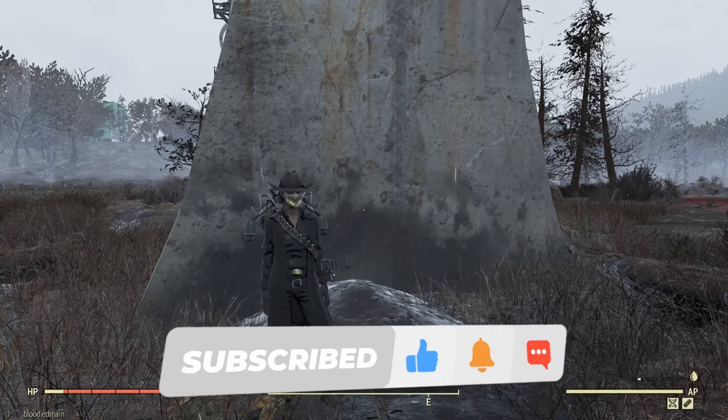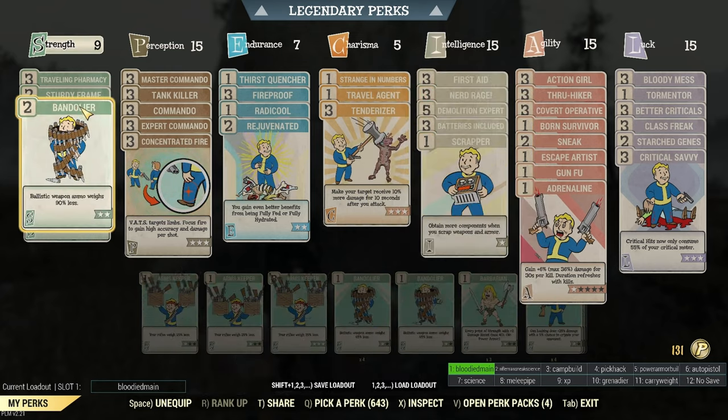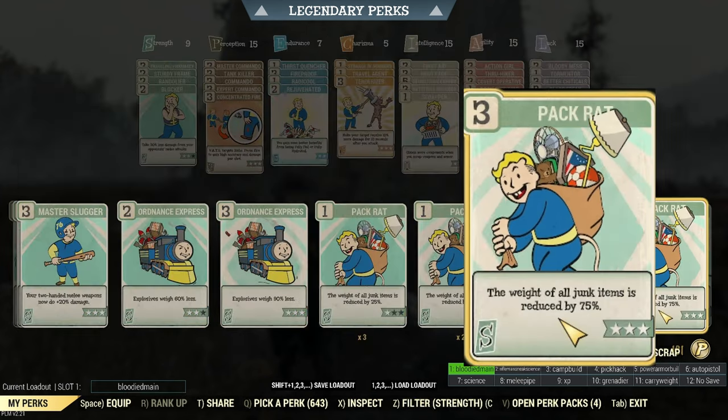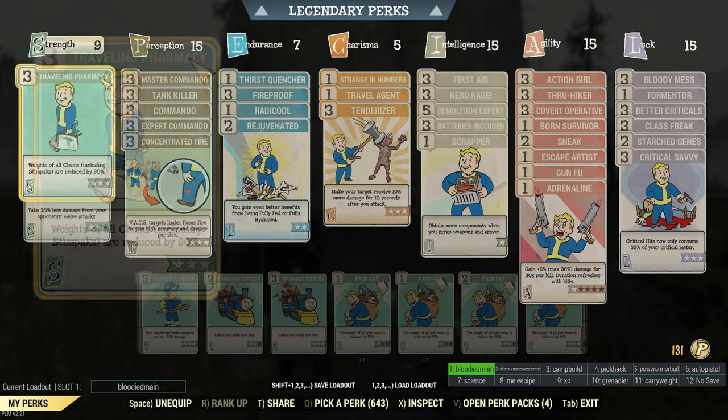Digging up treasure maps gets you a lot of junk, aid, and stuff. Make sure that you do have your scrapper perk card, and also any other perks that have weight reduction is greatly helpful. If you can have a full set of weapon weight reduction armor on, that's definitely recommended.